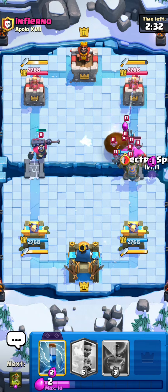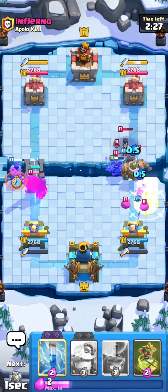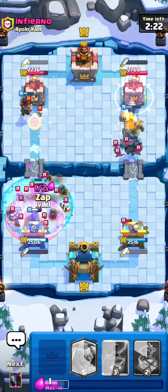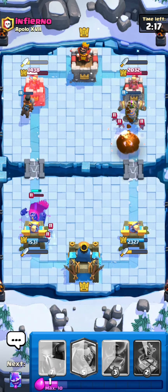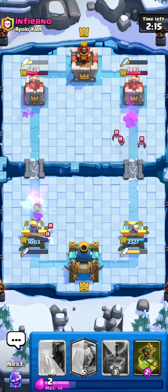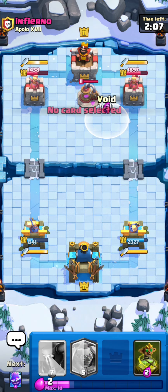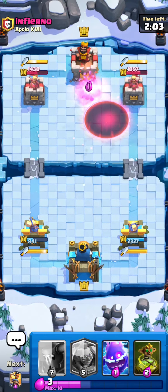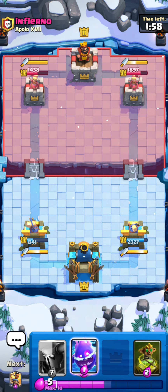That PEKKA was a very bad PEKKA for me, but if I can just Ram Rider the bridge, pull this Skeleton King back, then knight - probably zap as well. Very good zap from me, but why is the Skeleton King tanking those skeletons? It just gets to the point where you don't know when they're gonna stop with the evolutions - releasing so many every single season.